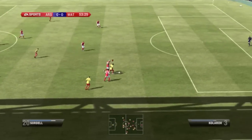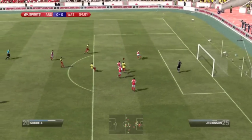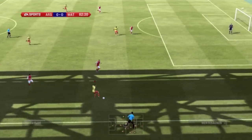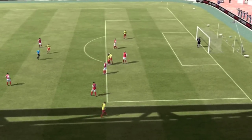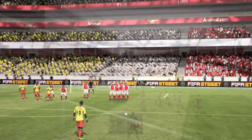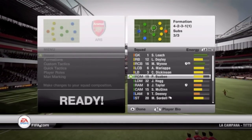Skipping ahead to the 54th minute where Sordell beats the defense and he should have put this away, but Chesney makes another good save. It's just kind of back and forth at this point, nil to nil. McGinn is on the ball and Sordell — I don't know what the computer was doing forcing him into my player — but this is why I bought a Sunchout, so I'm going to put him in here in the 82nd minute.